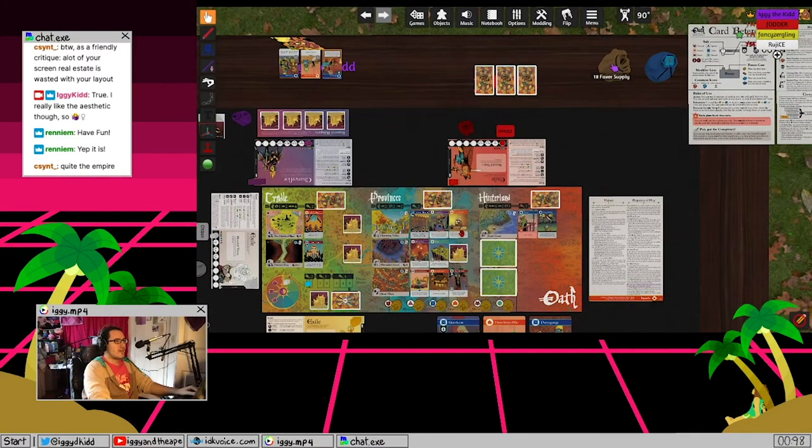If you look in the top right, we have a favor supply and a secret supply. These little blue books are called secrets - sometimes they're face up, sometimes face down. We also have these little coins, which are called favor. They can be face up or face down, but it doesn't change anything about them.